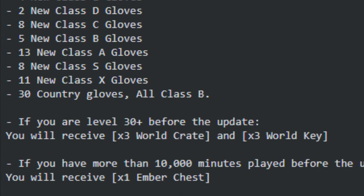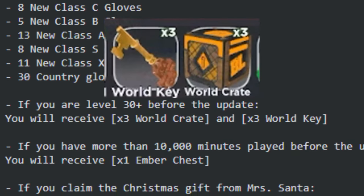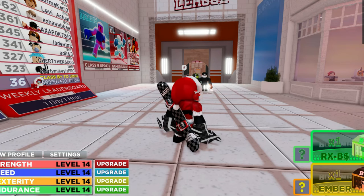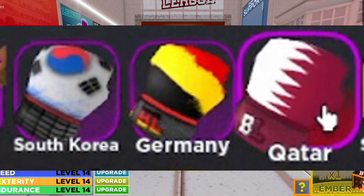If you are over level 30 before the update, you will receive 3 world crates and 3 world keys. I already unboxed that one, and I got a Germany, Qatar and South Korea glove.